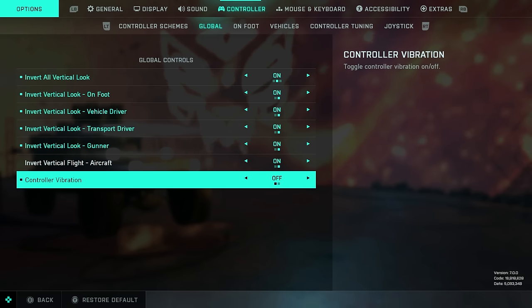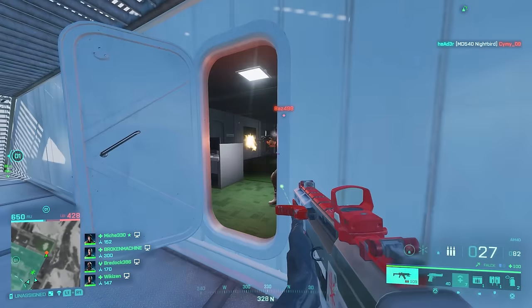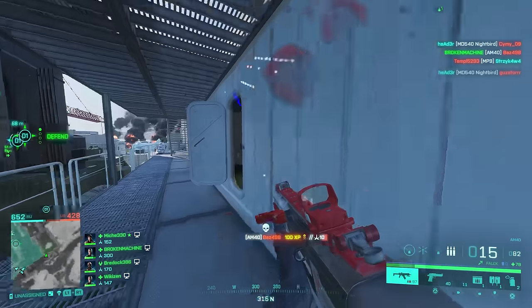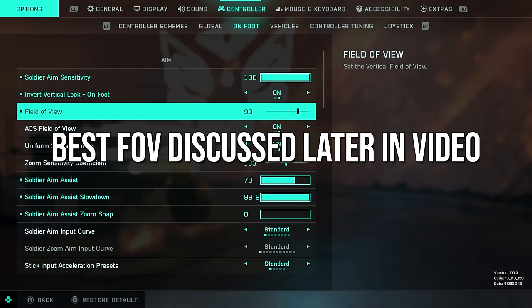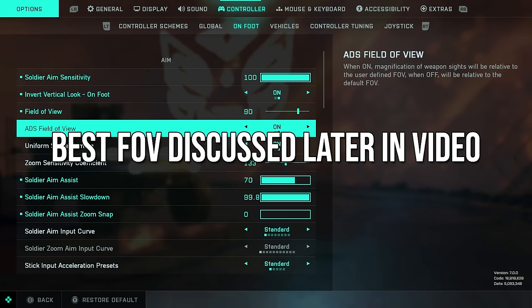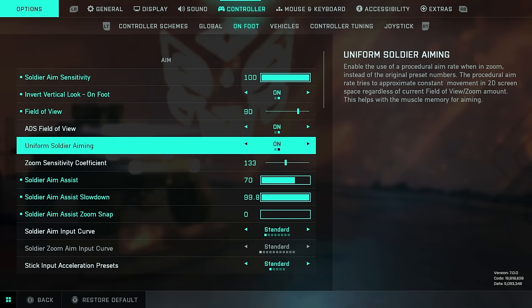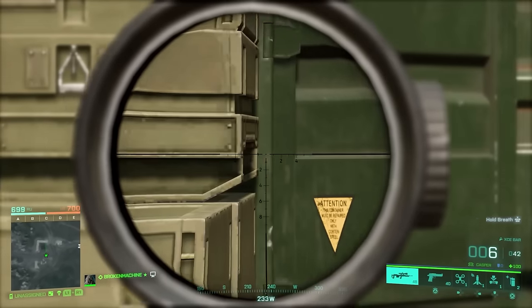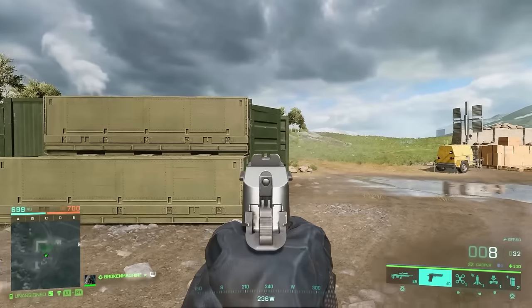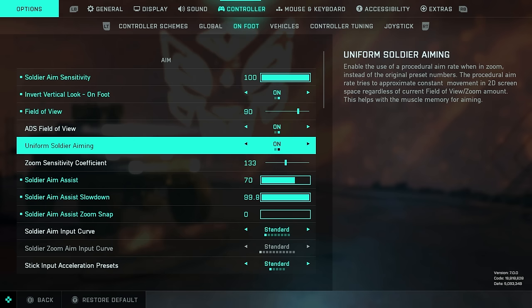Turn off controller vibration — it can affect your aim, no need for that to be on. On the soldier aim sensitivity, I use maximum 100. Would not recommend that for new players; somewhere between 30 and 50 is going to be fine. Inverted if you use that. FOV and ADS field of view as discussed. Uniform soldier aiming: if you have this on and you scoped in with a sniper and turned 90 degrees to the right, then did the same with a pistol with iron sights, both would feel the same in terms of sensitivity. Highly recommend this on.